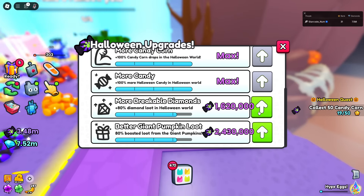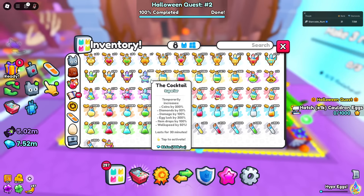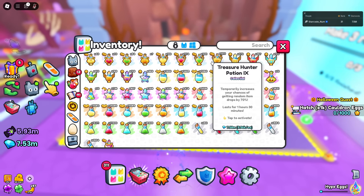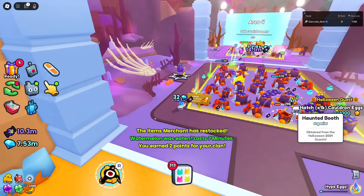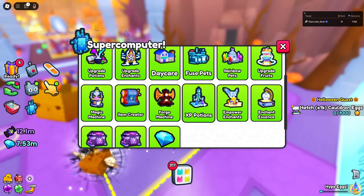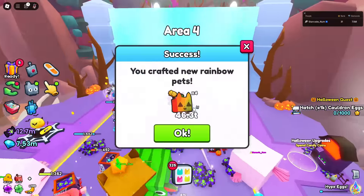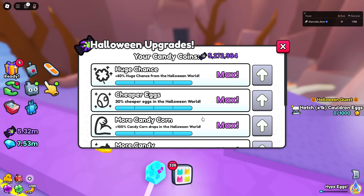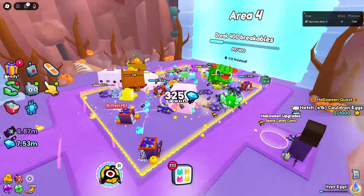Let's finish all the upgrades because I can afford most of this stuff. I want to make sure I have all the potions activated and that I'm eating my fruits. I can almost unlock the booth already — I need to hatch 1000 cauldron eggs. My next quest is to make three rainbow pets — done! Now we need to do breakables.